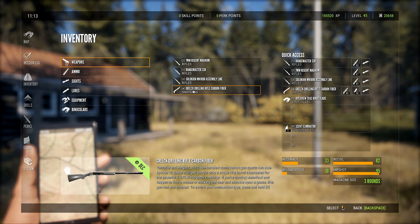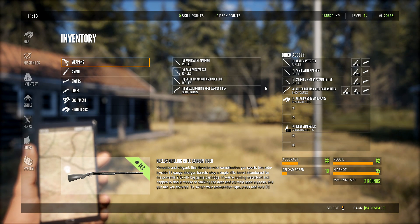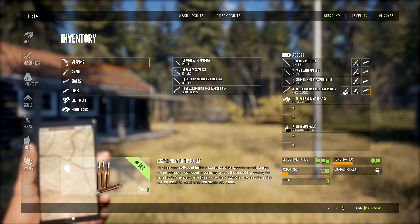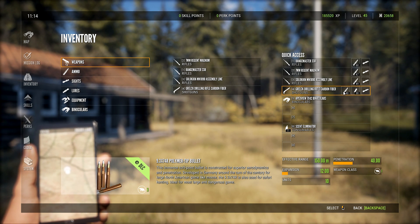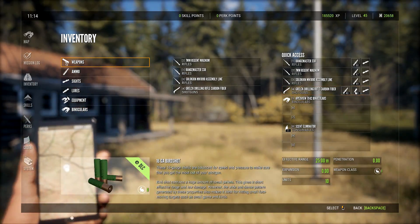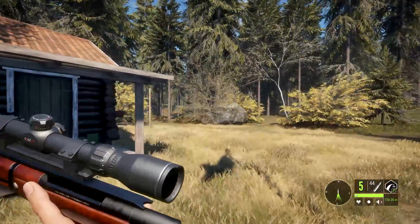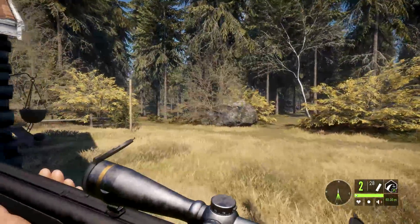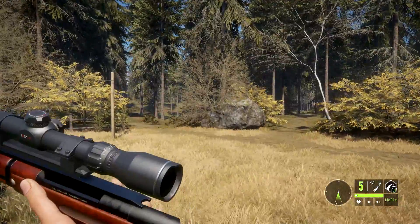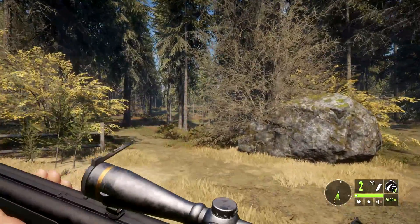Today we're going to check out the Grenlock Drilling Rifle Carbine Fiber. It is a 16 gauge shotgun along with a 9.3x74 polymer tip — it is a combination rifle. I'm absolutely ecstatic they added this into Hunter Classic and now we finally get it in Call of the Wild. They also added a 7.62 rifle which we'll probably cover later, but I haven't even got this gun out. I haven't even shot it.